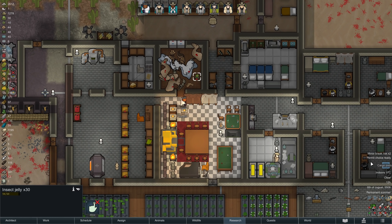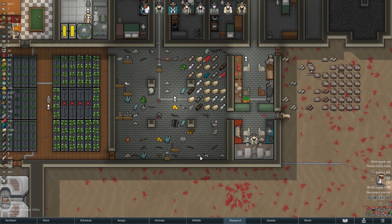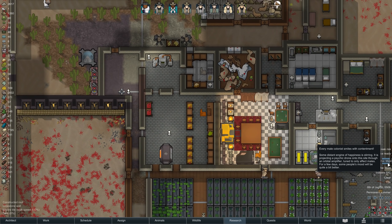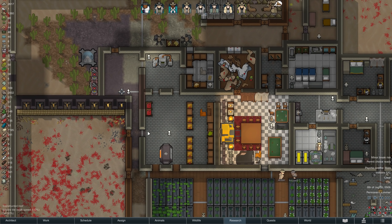Around noon, we have cargo pods arrive including a few fine meals, and a little later all men in the Steakhouse are blessed by a psychic soothe. The latest rice harvest has also brought back some meals, at least for the time being, so things are looking pretty good at the moment.